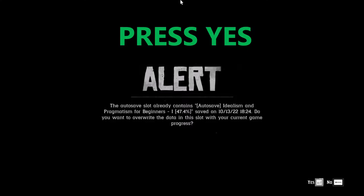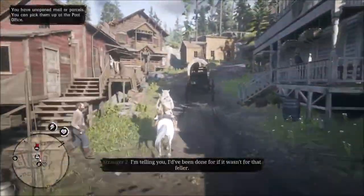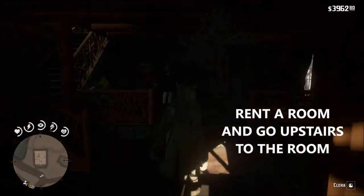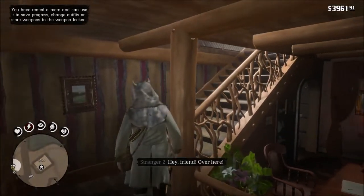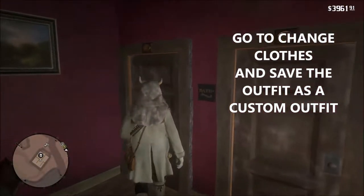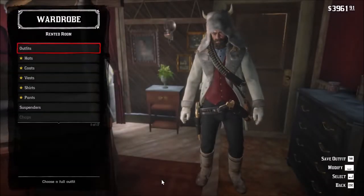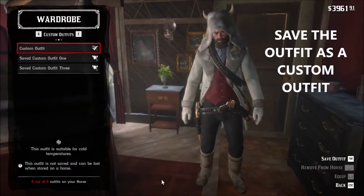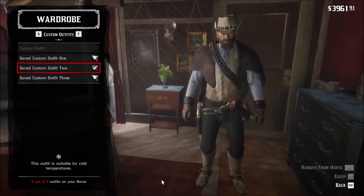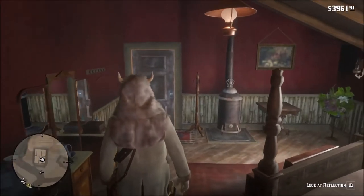If you get an alert like this for autosave, just press yes. When you make it to the hotel at Strawberry, go inside and rent a room, go upstairs and try to change clothes where you'll be able to save this outfit as a custom outfit. After that, just make sure to have it on your horse before you get rid of it. Once done, go downstairs or outside and save the game once more using the same save you loaded. And you should have it now.